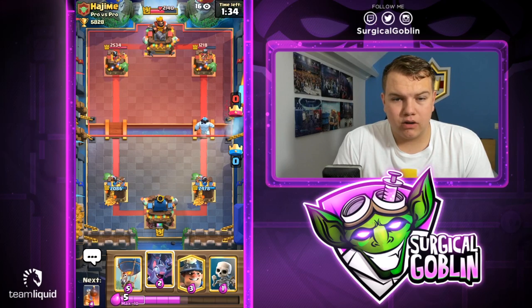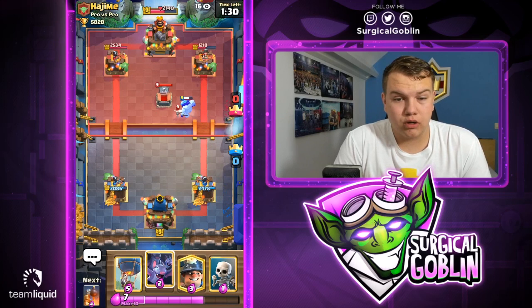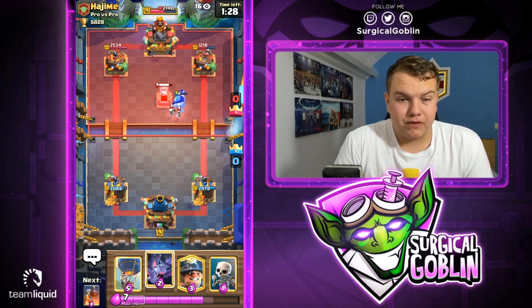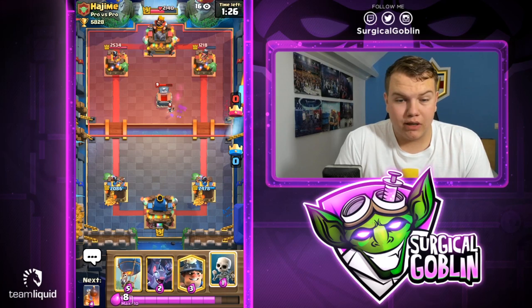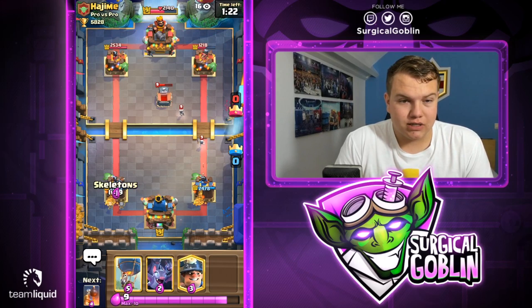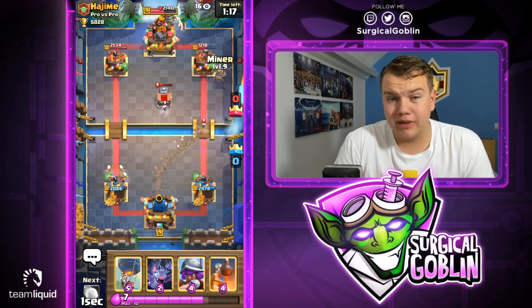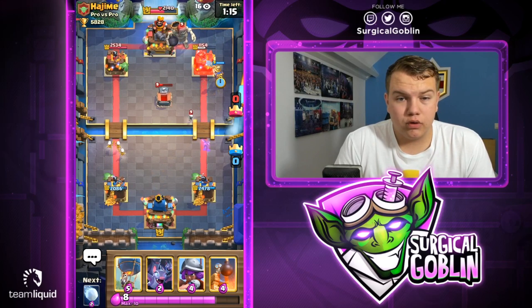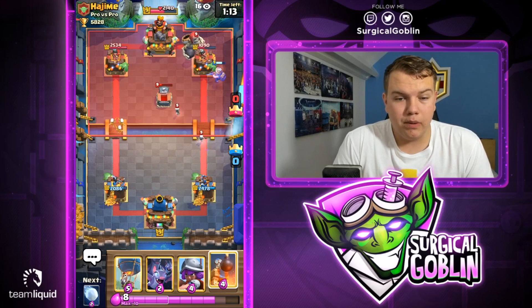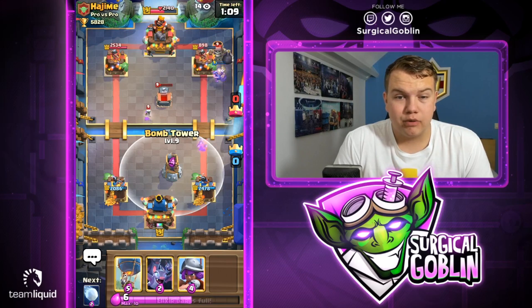Looks like he goes with a tombstone — I'm happy with that. Baiting a tombstone with the ice column can definitely help us connect with a balloon in the next push because this way he won't have a building to distract. Let's cycle skeletons, then go with a miner — especially knowing he doesn't have goblins to cycle, he shouldn't have too good a counter. The miner locks onto the tower for some pretty good chip damage, bringing the tower to 834 HP.